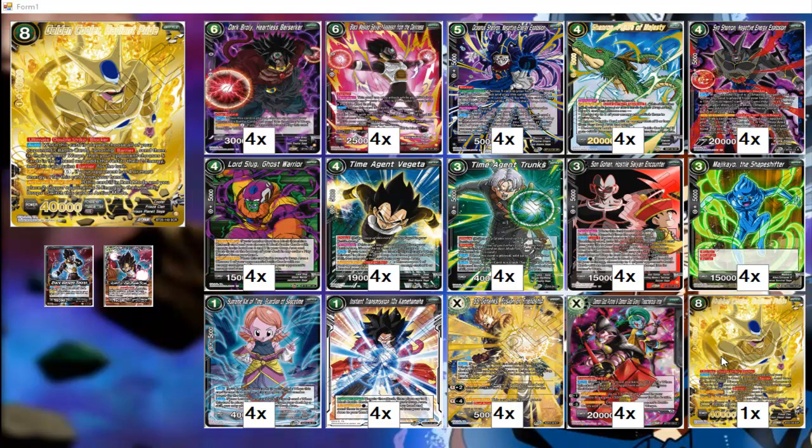Basically, Golden Cooler acts like a Cell Zeno — he's a board-wiping Cell Zeno. In fact, he's better than Cell Zeno: a turn five generic Cell Zeno that everybody gets. Golden Cooler is much cooler than Cell — much cooler than Freezer, that's for sure.